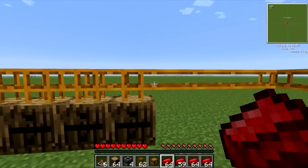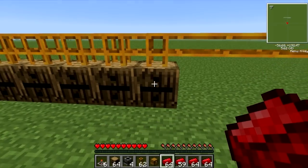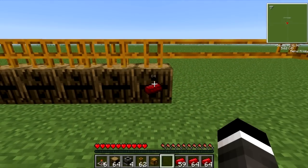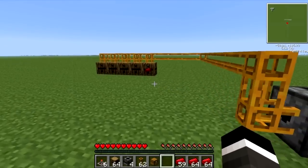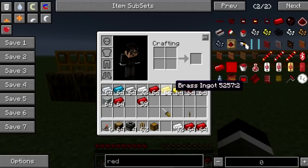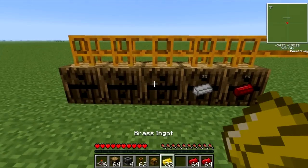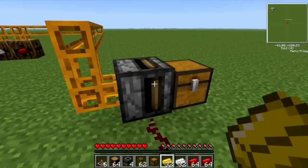That's how Red Power pipes work — they put items into the first available barrel, or a barrel that already has that item in it. So if we put those there, I'll show you. This is the first way: you could put tin here, brass here, tin there, brass there.